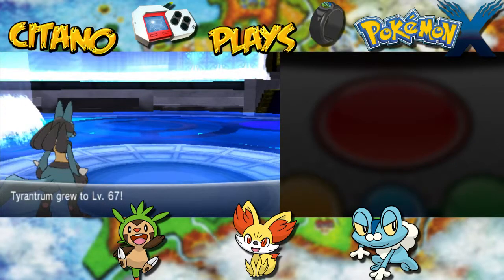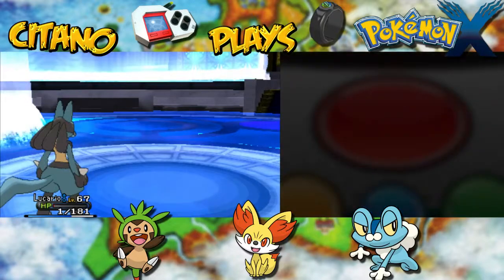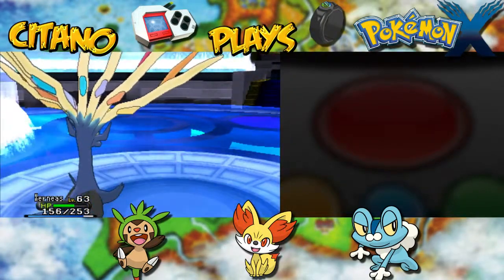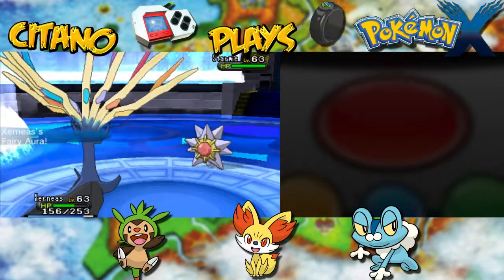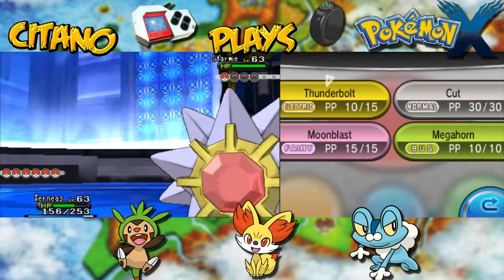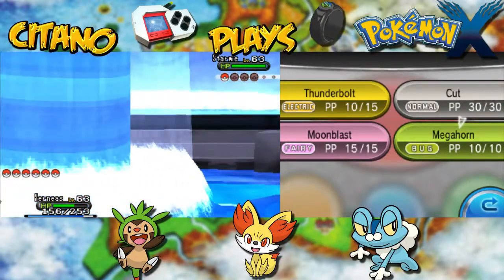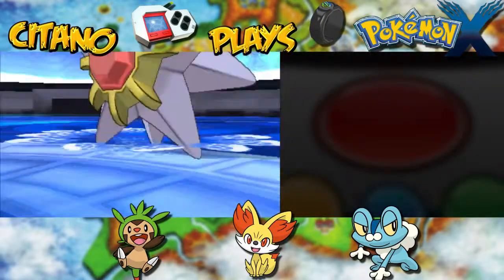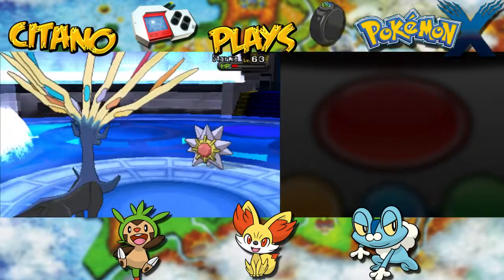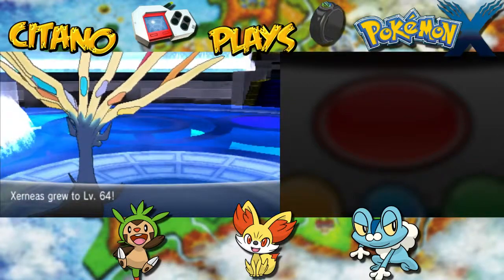With one Pokemon short, Siebold's last Pokemon at level 67 is Starmie. I'm going to go back to Xerneas because I can hit it with Thunderbolt or a physical move. Starmie is dual Water and Psychic type, and I have two moves for super effective damage — Megahorn and Thunderbolt. Best to use Megahorn because Xerneas has higher Attack than Special Attack, and Megahorn has higher power than Thunderbolt. Starmie uses Surf on Xerneas — damage is pretty good — but Megahorn lands and that's enough. Starmie goes down.